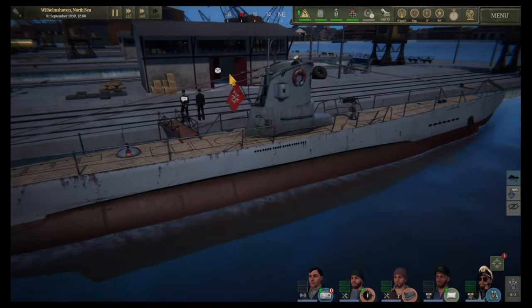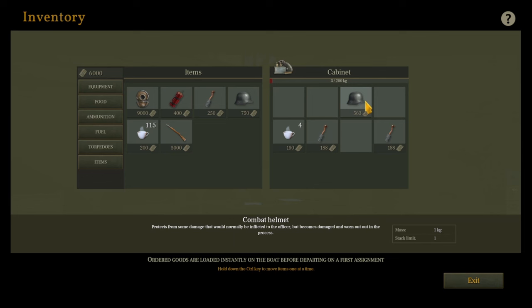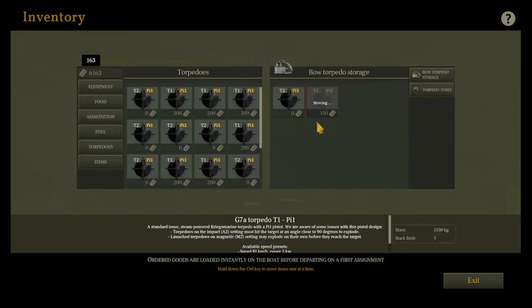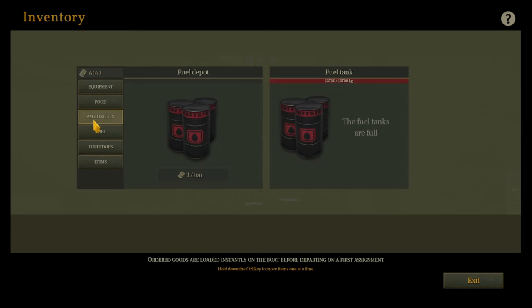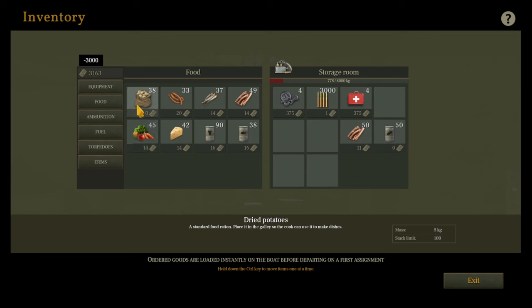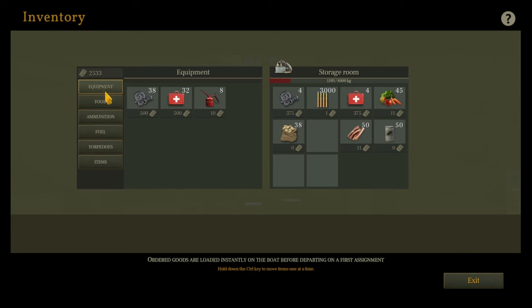First we're going to go to the warehouse and resupply. I'm going to sell this because I don't need it. I'm going to buy that though in case we come across a ship we want to destroy. We haven't got many torpedo tubes but we want to buy some — so we've got five torpedoes total, which means maybe five kills if we're really lucky. I want to buy some HE ammo in case we want to use the deck gun. For food we'll get canned food, canned bread, preserved pork, some veg, and dried potatoes. Finally, some lubricant for equipment and I think we're good to go.